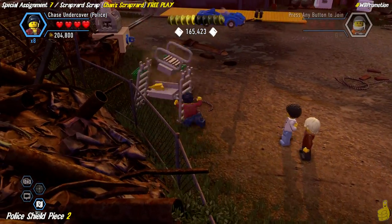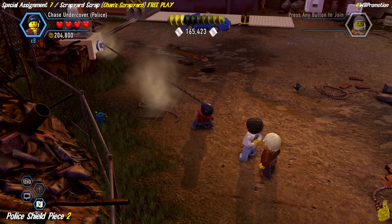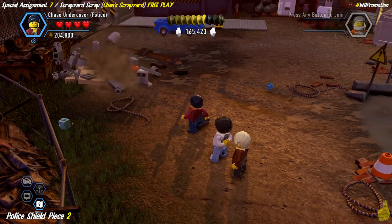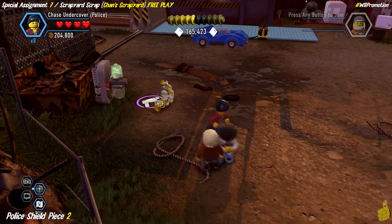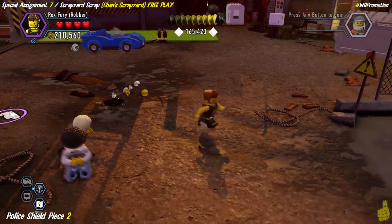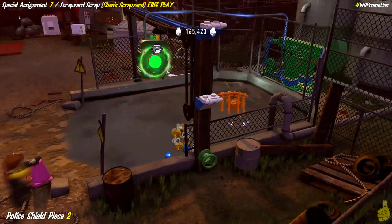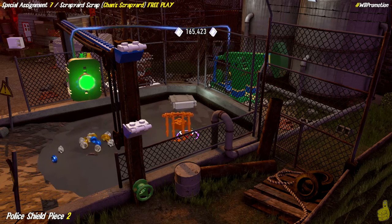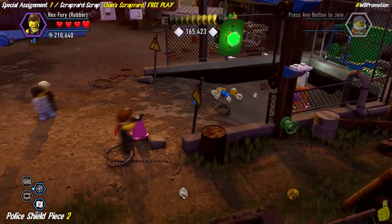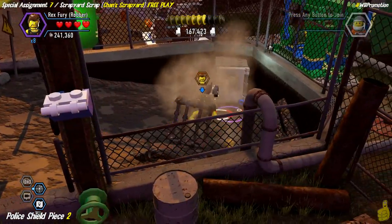Up top we find a green handle — we put it on and spin it around, which reveals a color gun node. It's red, which means we need to switch it to green. We have the super color gun red brick turned on, but if you don't, the color gun dispenser is right there. Swap over and paint it green — that turns on the pump, which drains this cesspool down below.